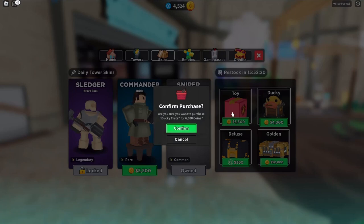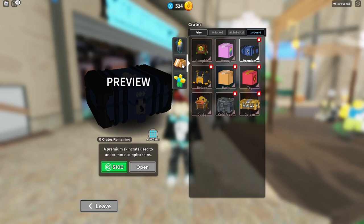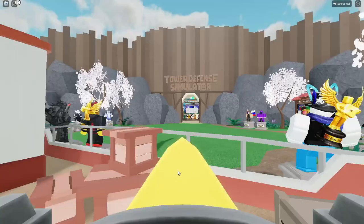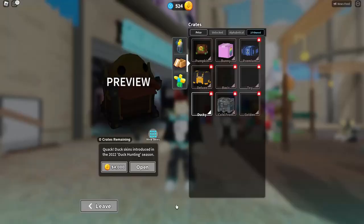Now, this is always the tricky part in tower defense if you haven't played for a while — where exactly do you go to open up these skins? Get back into the towers, click on this, and here we go — I've got some skins. Let's click on the ducky one and open it. Boom — it's quite a good animation. And I got... oh, what? Seriously? That's a Scout. You are kidding me.